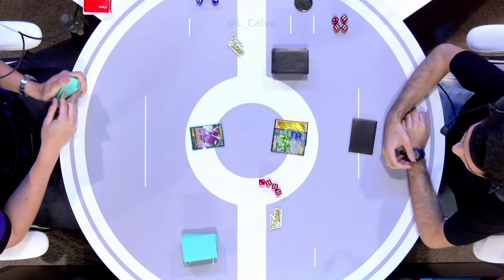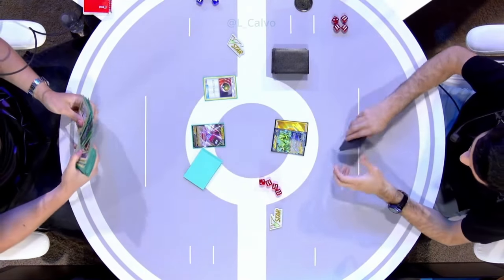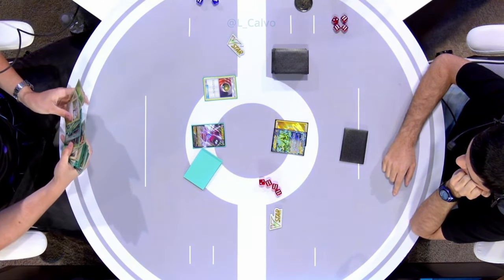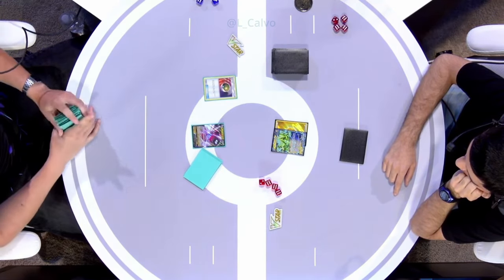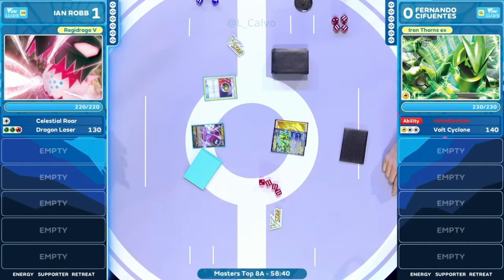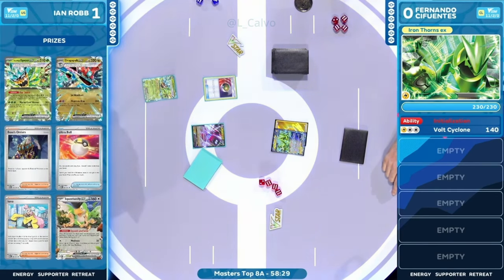It looks like we're getting started here in our Game 2 between these players — they are flying here through this matchup. I thought we'd have another five minutes as we search for a Pokémon, but here we are. That first energy coming down here for Fernando. We're passing over now to Ian Robb. Starting off with a Nest Ball here — I think the strategy that we're going to see from Ian Robb is going to be very similar: just secure those energies down, make sure that you have those future turns set up, and 2-2-2, you're into Top 4. This is maybe a little different this time around — all of those resources from the Mulligans in Game 1 are really hard to replicate. So you should see this playing a little slower, perhaps Celestial Roar, just start to work your way through.